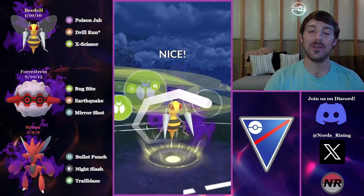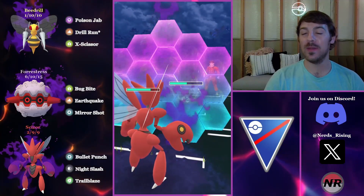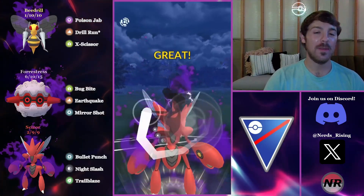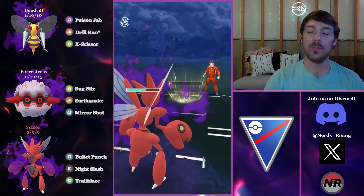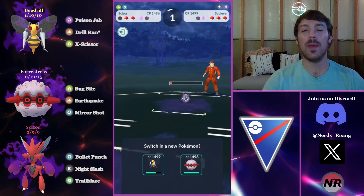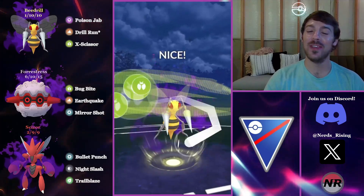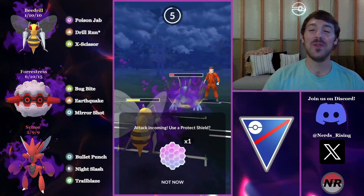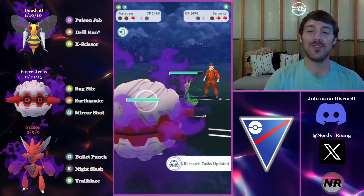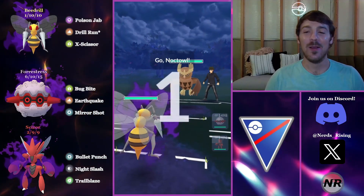The absolute dream lead here: Slowbro, fully walled by our entire team. They switch into a Sableye — that's totally fine because it doesn't matter where we align the Slowbro, our entire team destroys it. They should about live a Night Slash and they recognize it beautifully. They take me out but I come back with Beedrill and farm all the way down. I play into a CMP tie once again with the Swampert — they no-shield it thinking Nerds Rising surely can't have another answer to Slowbro. Slowbro cannot sweep as Fortress in the back fully hard counters it.